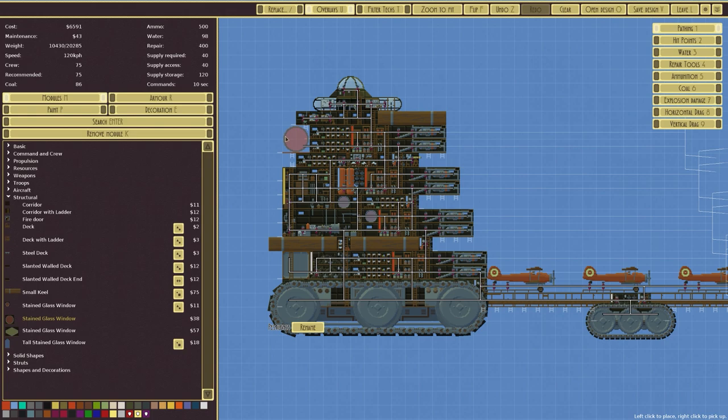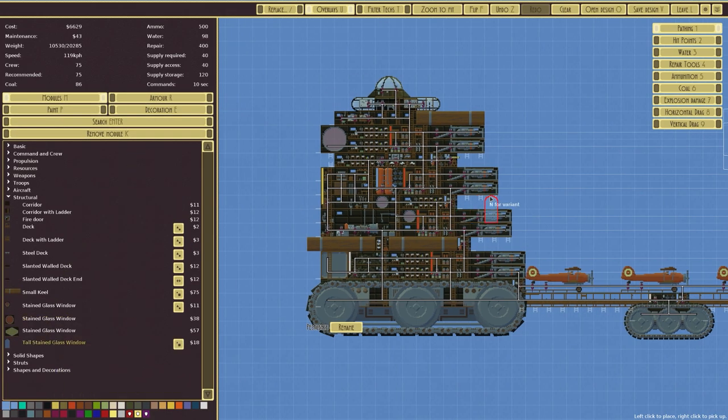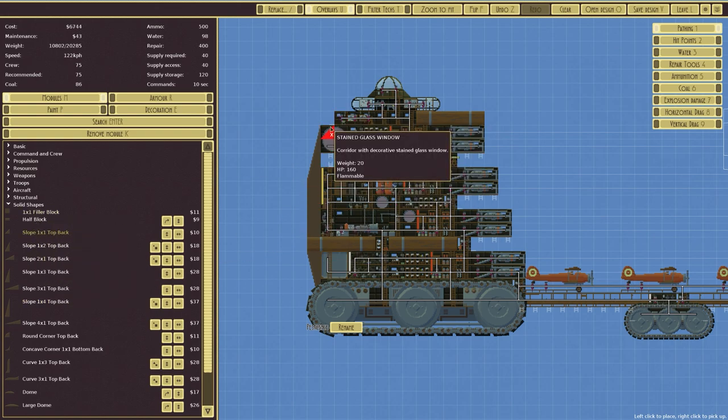There's stained glass that you can place in — stained glass windows. I'm going to put a couple in just to give it a little extra. What does it actually look like? It doesn't look terrible. There are tall steel glass windows as well, so we'll go for solid shapes — naturally it's going to be something like that. I'll put that in there — this is just going to be solid filler.